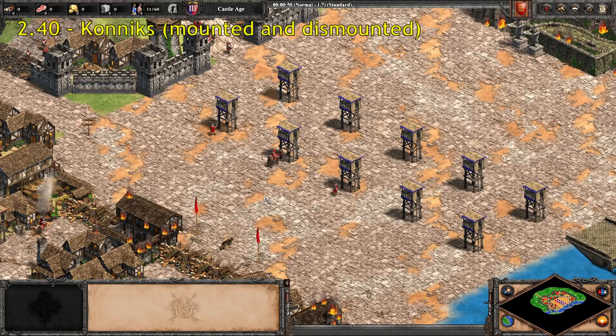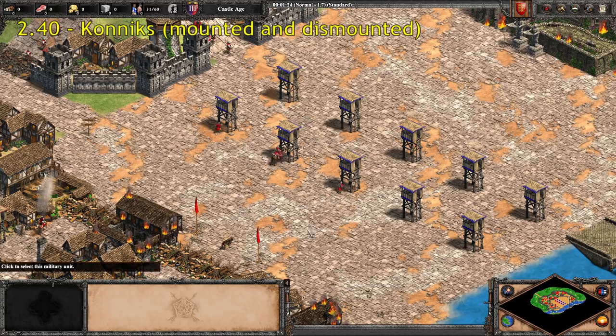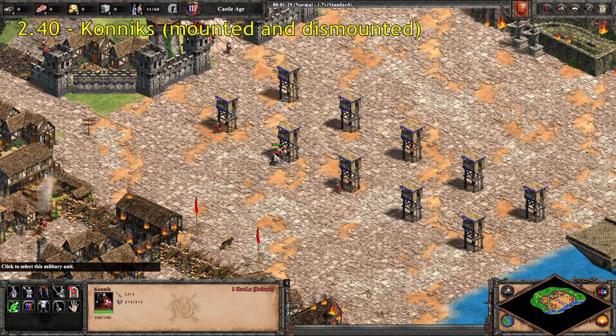Just a little bit faster still, at 2.4 seconds reload time, we have the Konnik Twins — the Mounted Konnik and the Dismounted Konnik. Both regular and Elite have the same attack speed. A fair bit slower than every other cavalry unit, and this is our first regular melee cavalry unit so far. It's worth noting that with the Stirrups technology, the Konniks go to a reload rate of 1.8 seconds as opposed to 2.4 — a huge DPS increase. However, that does not affect the poor Dismounted Konnik, which is always stuck at 2.4 seconds. Feels bad.